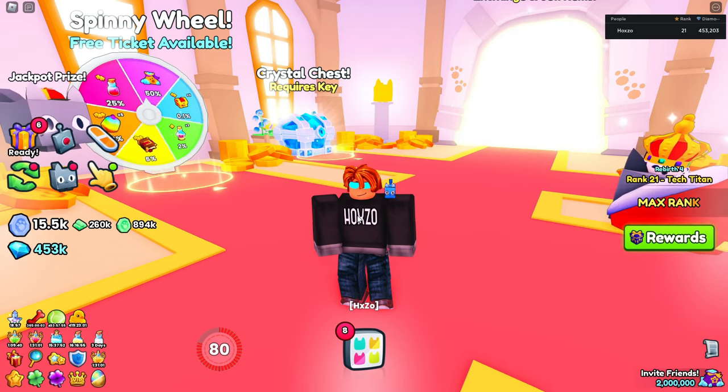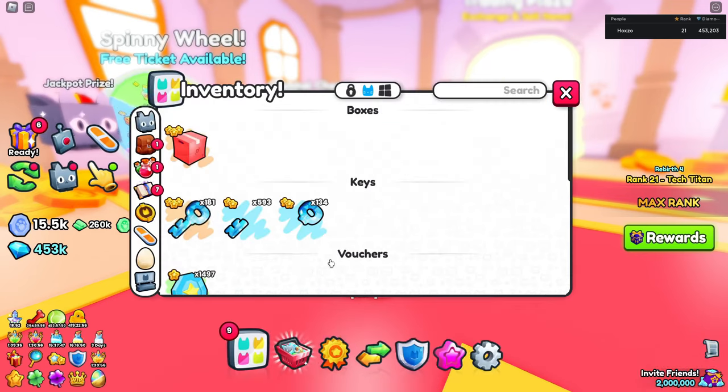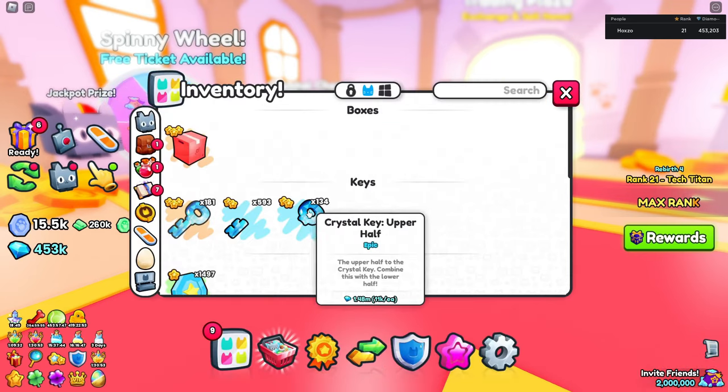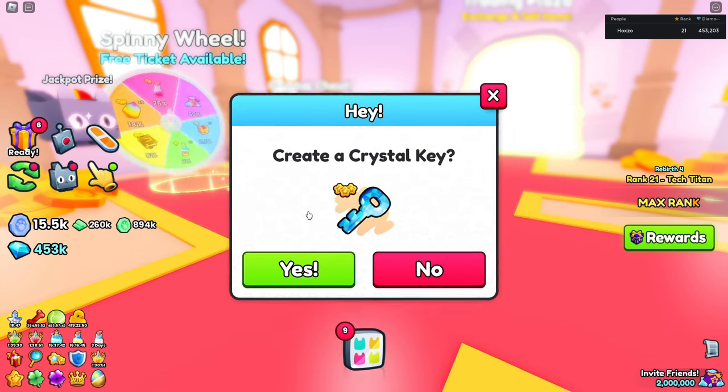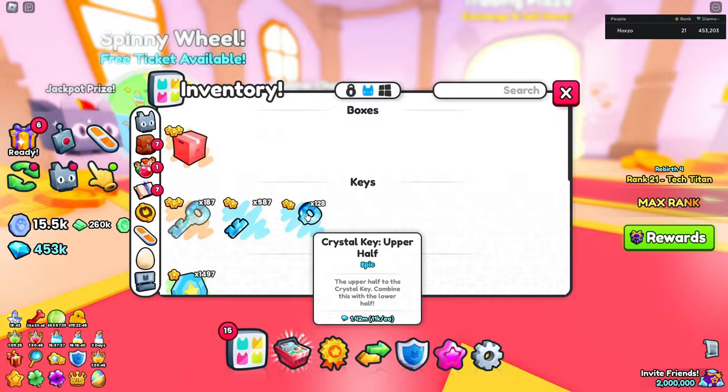I bet you guys are wondering how I make my keys extremely fast. This is what I do — I click and I click. Make sure everything's in the small box, and I turn on my auto clicker and hover, hover. I just need to keep going like this, and I make all of my keys.